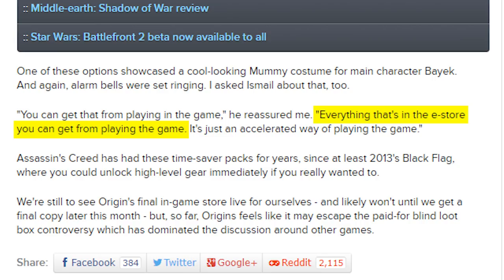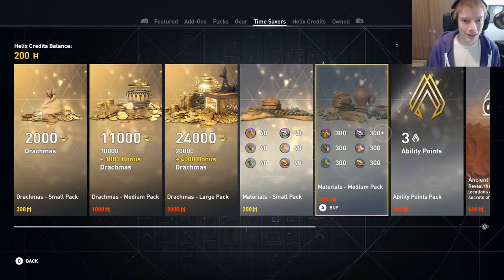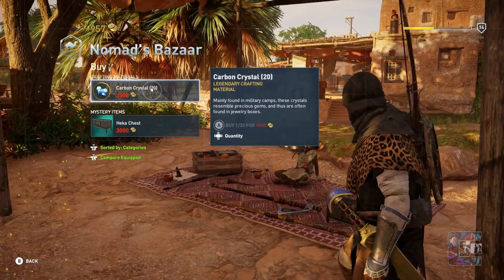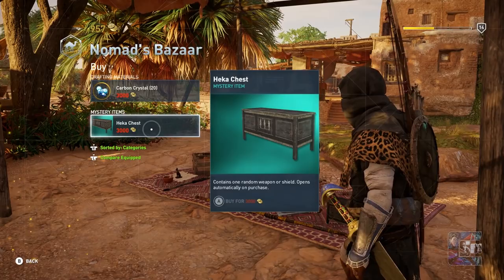The last tab worth checking out is the one labeled Time Savers. The first thing you'll immediately see is that contrary to Game Informer's claim, drachmas can in fact be purchased with helix credits — it's right here, clear as day. For 200 helix credits you can buy a small pack that nets you 2,000 drachma. For 1,000 helix credits, a medium pack nets you 11,000 drachma. And for 2,000 helix, a large pack nets you 24,000 drachma. You can then use that drachma to buy and upgrade equipment, as well as invest in loot boxes — or hecka chests as they're known in Assassin's Creed Origins.